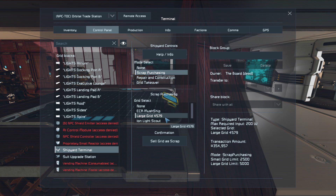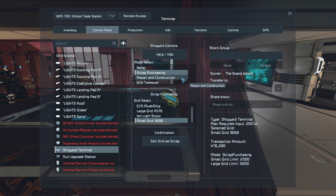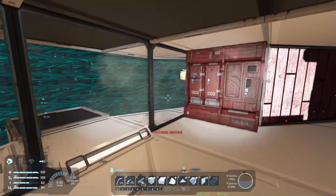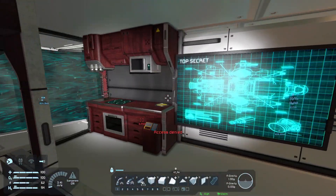Sell grid as scrap - what is this large grid 4579? Is it something just hanging around, is it part of the iron scout? This one might actually be the thing we just took. If I sell it, half my ship could be gone - that'd be hilarious. But there's nothing we can access here, so that becomes useless.